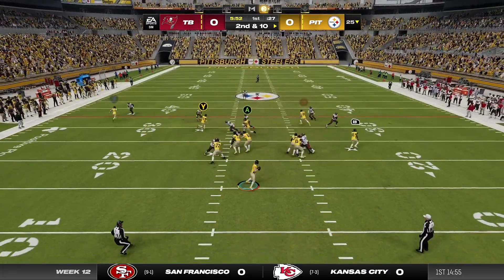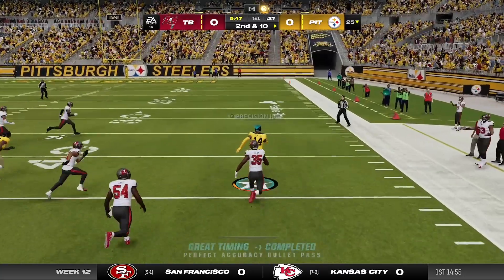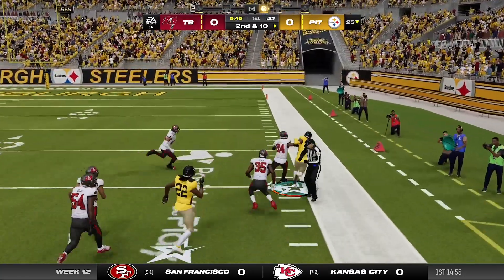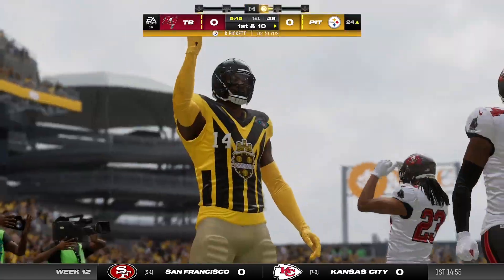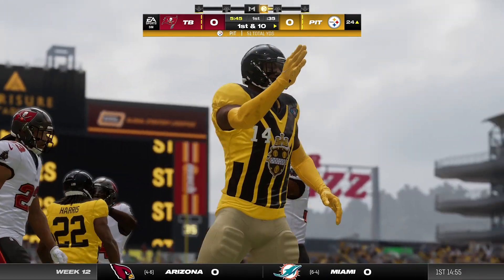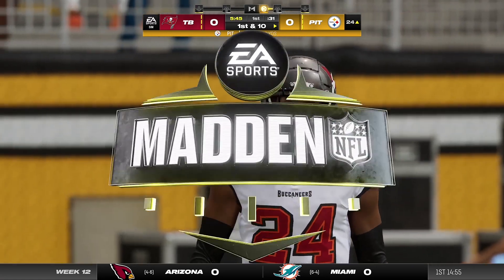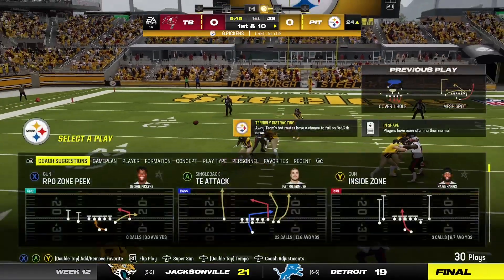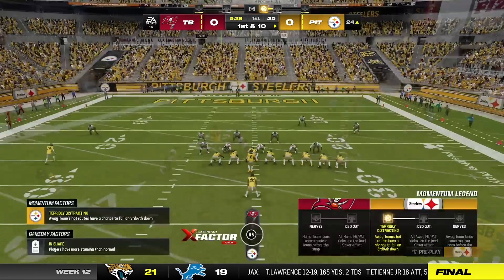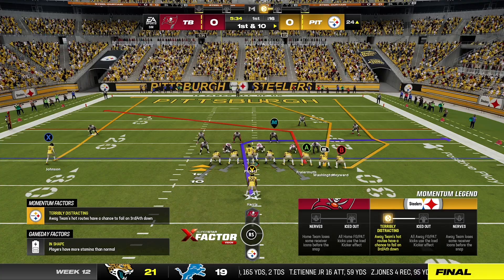Pickett throwing again on second down. Pass complete — George Pickens with it, down the right sideline. He's going to be ridden out of bounds down inside the 25. A big play there on the catch and run — 51 yards. No question about it, they're going to test the secondary. They come out throwing from the start: an incomplete pass on first down, then bam — they hit a big one early in the game.